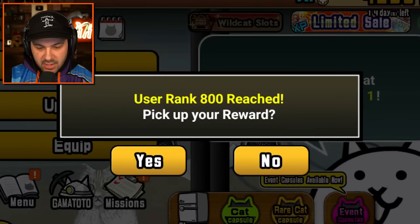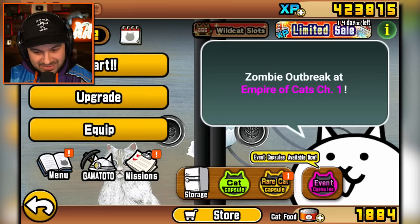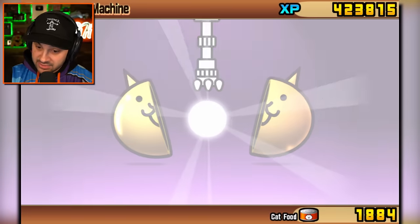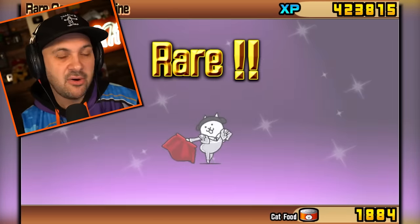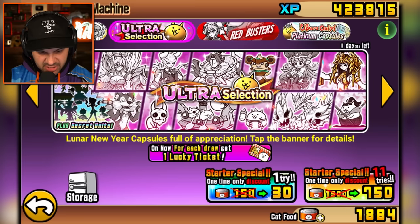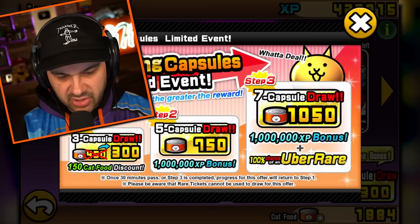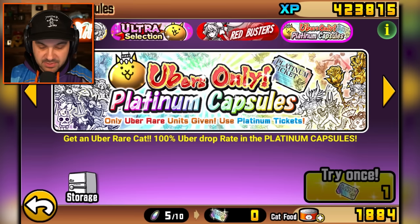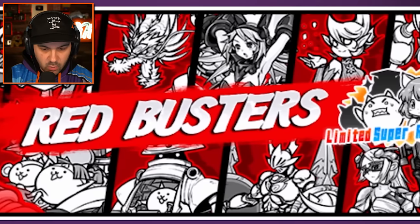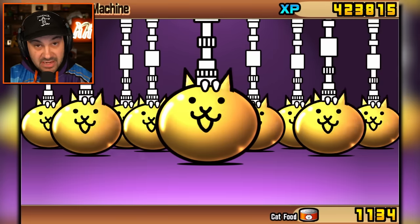What do you got for me, game? Something good? Something awesome? It's fine. We will upgrade flamenco cat. What are these — ultra selection and red busters? Why do they have to throw these crazy-looking deals at me? And then you have the platinum capsules, which we don't have any of, but those give you an uber rare every time. These look very cool — let's do it. I will exchange my cat food for 11 of these.